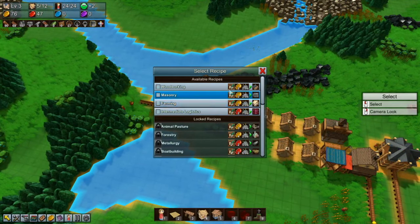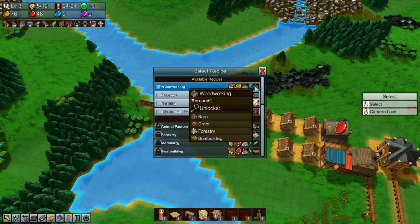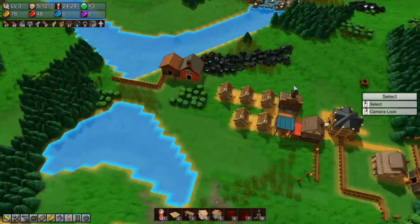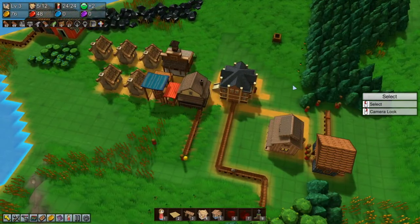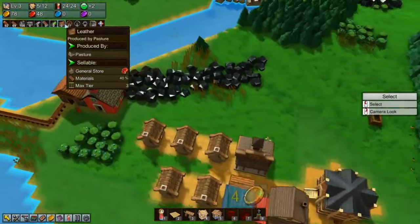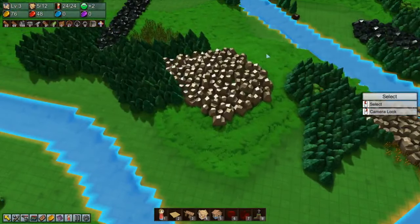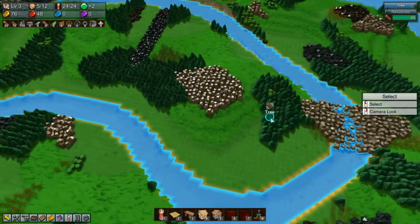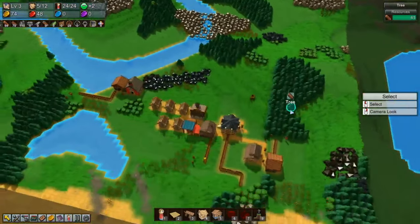So first off, what are we going to need? We're going to need the barn. Let's get started with some woodworking research, and then once we've got the barn we can stick down a few barns and start clearing this area. This is where I'm planning to build my main town.